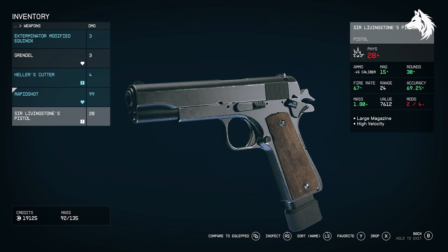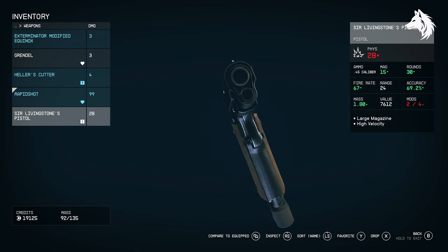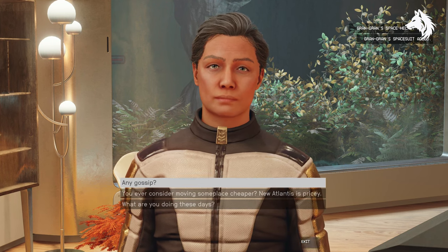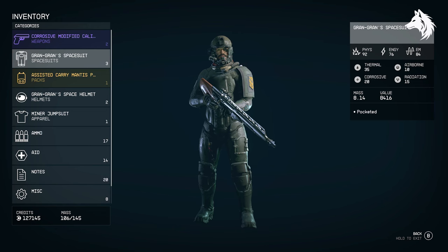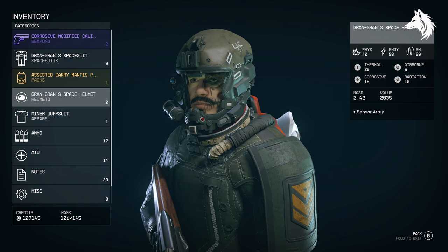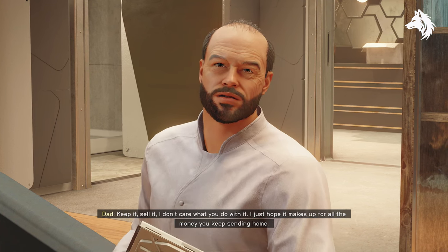First the Sir Livingston pistol. Next you will get Gran Gran's space suit. Lastly the Wonderwell spaceship that your dad will win in a card game.